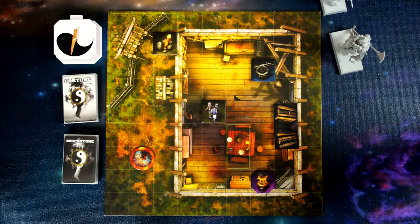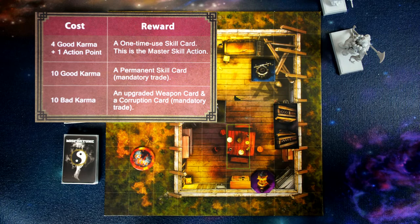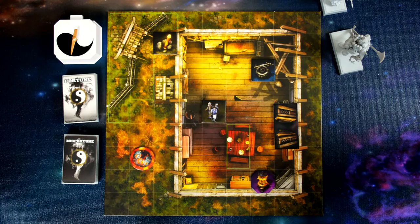The master skill section shows how to spend good karma and bad karma. Spending one action point and four good karma lets you draw a single-use skill card. With ten good karma you spend it to gain a brand new permanent skill card, drawing until you get a new one. When you accrue ten bad karma you immediately discard it, draw one corruption card and apply its effects, and upgrade your weapon to the next level.